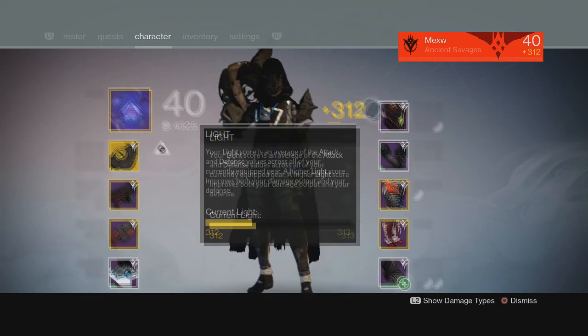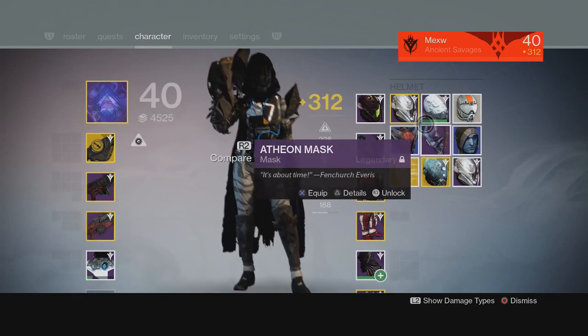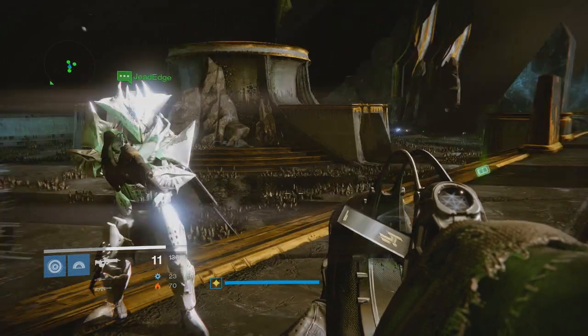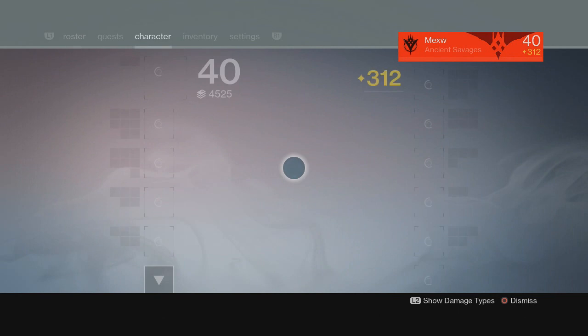Yeah, nothing really special, just thought I'd put this in a video because I was actually really, really shocked that I got this. The hard mode one dropped at 319, while the normal mode helmet dropped at 309, so decent stuff. Used it for infusion fuel.